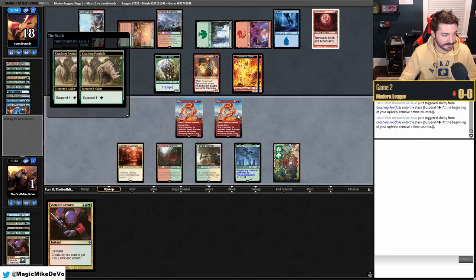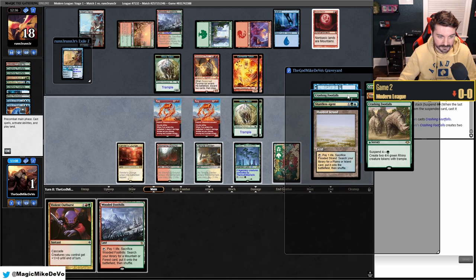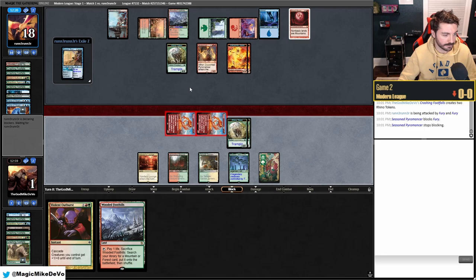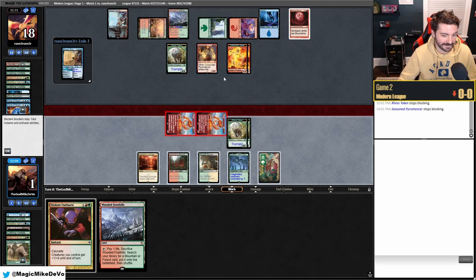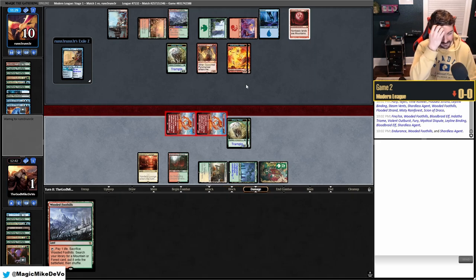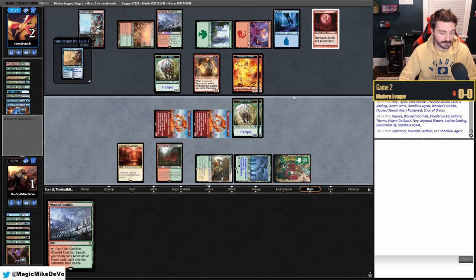They don't attack — we get more Rhinos. We attack with everything. They're at 12 and they jump their token to make more tokens. We Outburst and they consider their options. We attack for lethal but miscounted — we thought we had one more Rhino than we did. We had three and one on suspend but we fell one attack short. Unfortunate.